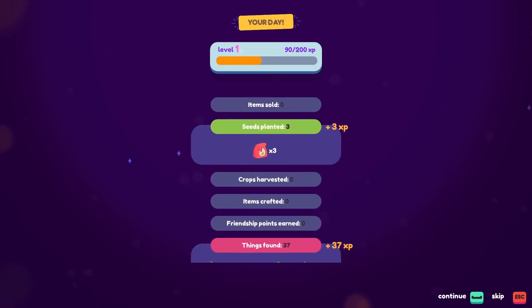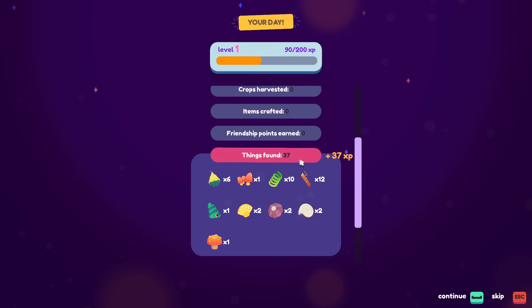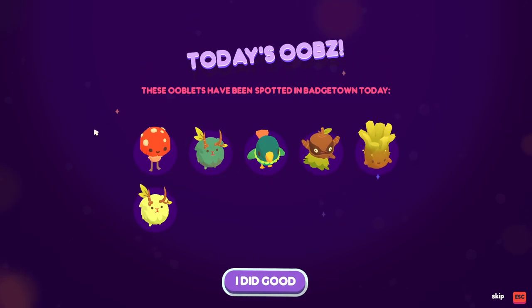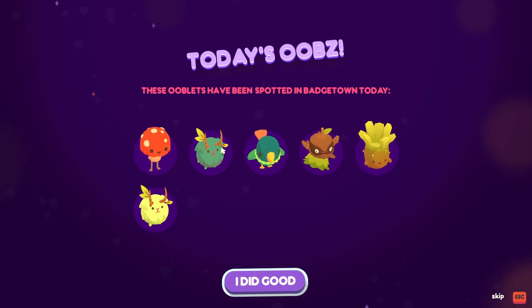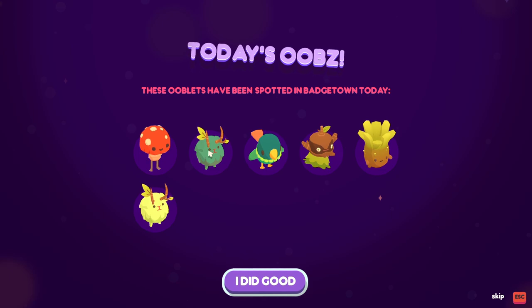Look at all this stuff - it's like the end of a level! Seeds planted, look at all this XP - I found so many things. I won two dance battles, I earned a badge! These ooblets have been spotted in Badgetown today. I kind of want this one - I did good.